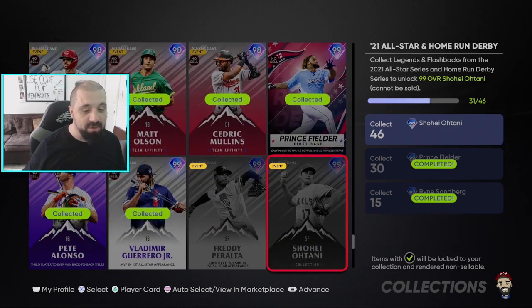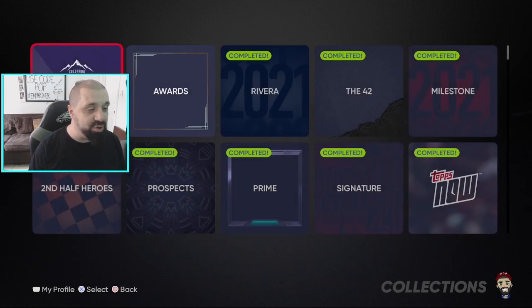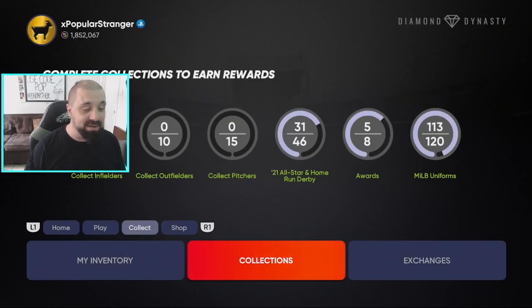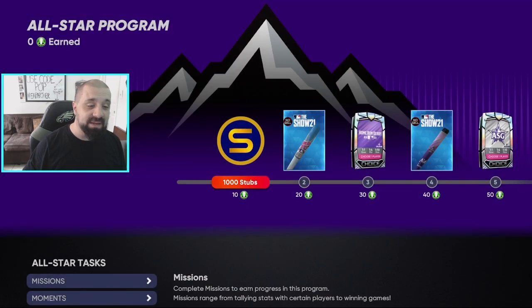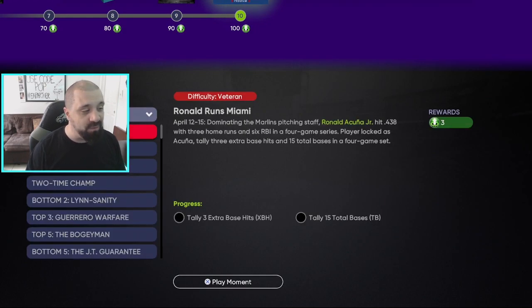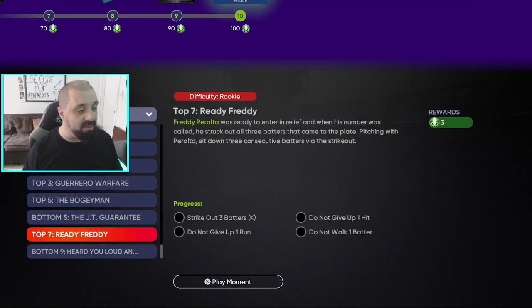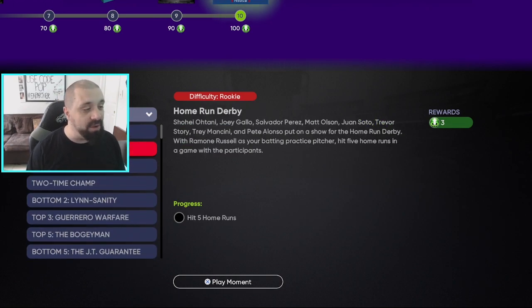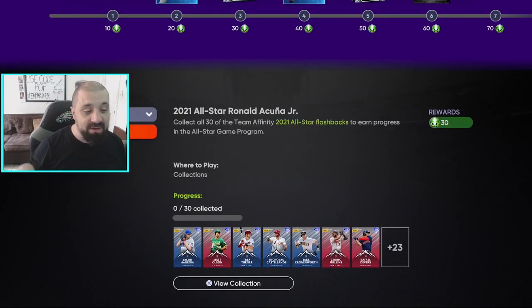For anyone who's already exhausted their packs — I bought all five Home Run Derby packs and all five All-Star packs — getting one more of each helps toward the 46 cards needed for the Ohtani 99 overall. If you don't have these cards yet, you really need to be grinding Team Affinity. Now, for earning the 100 tokens: there are 10 Moments total, each worth 3 tokens, so completing all Moments gives you 30 tokens — enough for that first Home Run Derby pack.